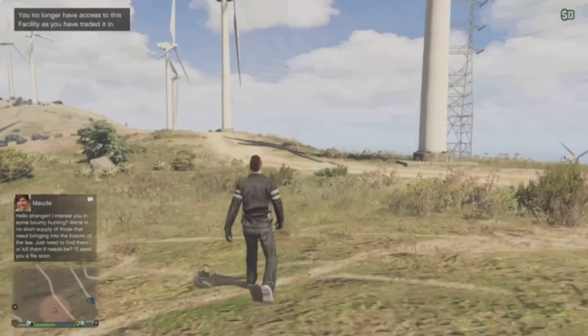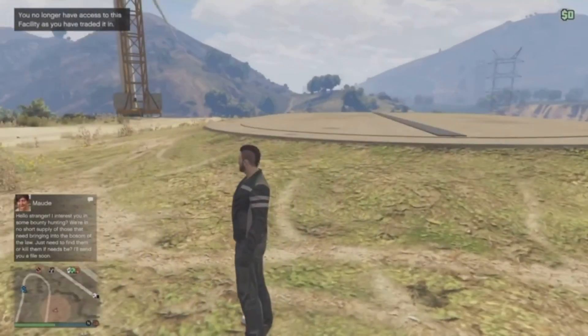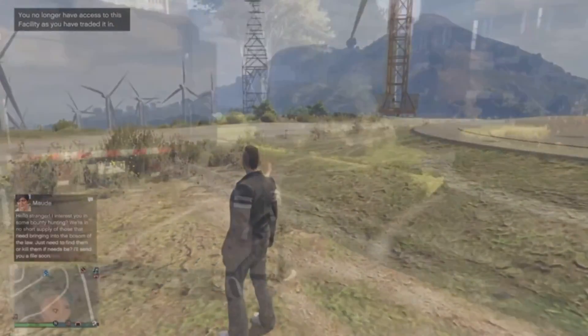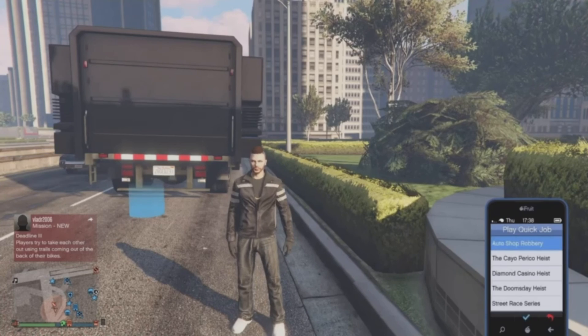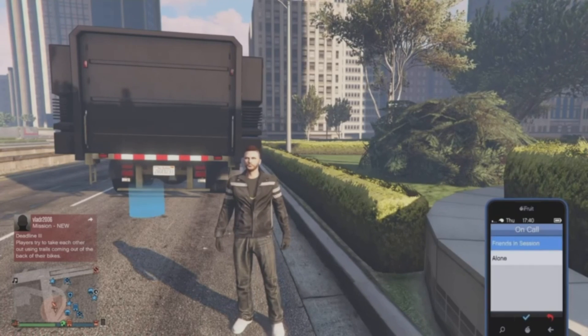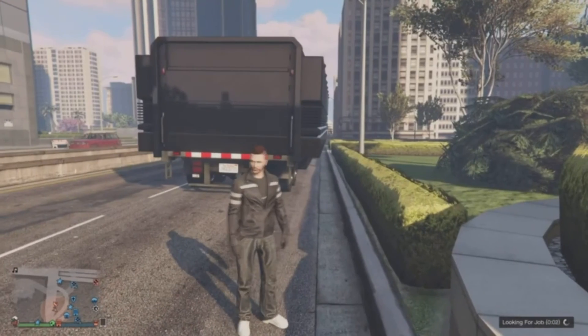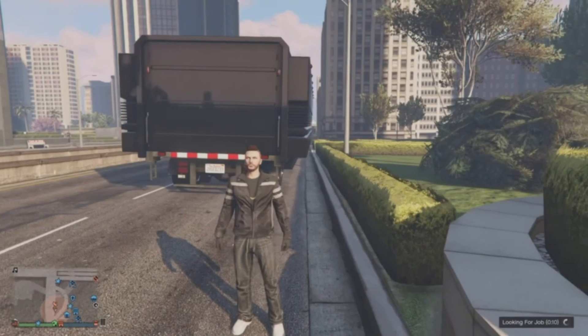He may spawn down and end up getting kicked out of the facility. As you will see here when I spawn up, this is not actually my facility that I spawned into, so they did kick me out. But either way, what you want to do from here is make your way to your duper's CEO garage, then grab your MOC and park it just outside of your duper's CEO garage. You will need to know where his CEO garage is.